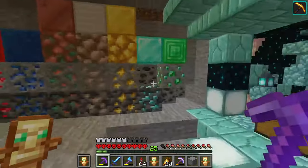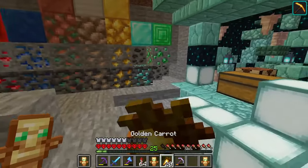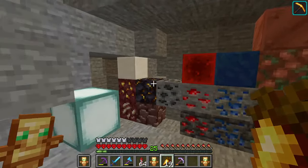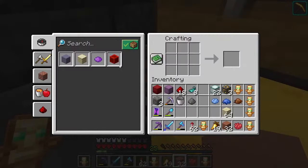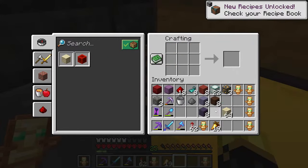Maybe I'll have placeholder blocks. What I'll do is I can get lime concrete, cyan concrete, dark blue concrete, red concrete. And what kind of concrete would this be? Brown concrete. Here's blue terracotta, red terracotta, brown terracotta, and blue terracotta.